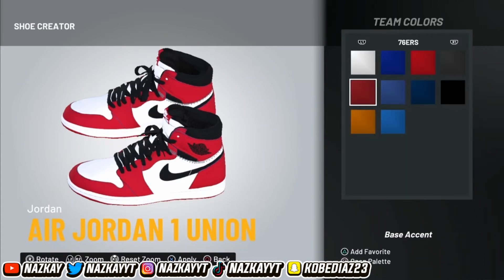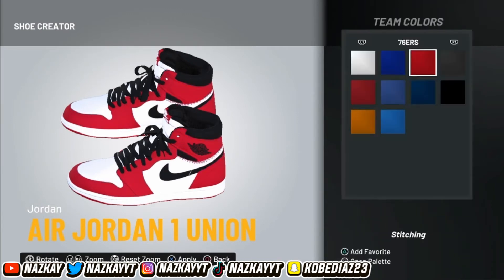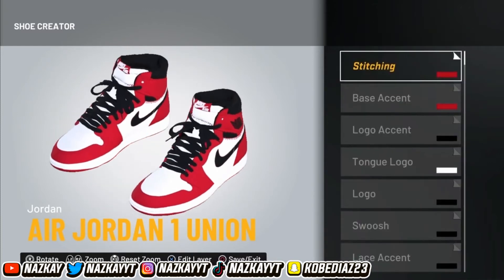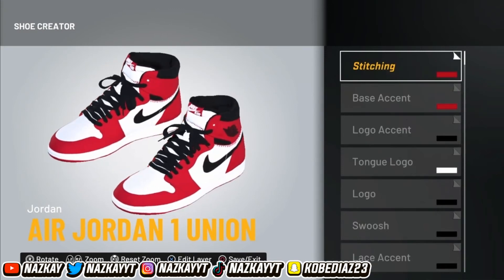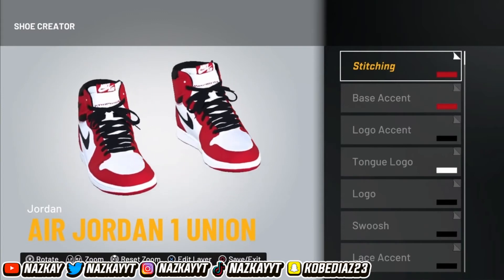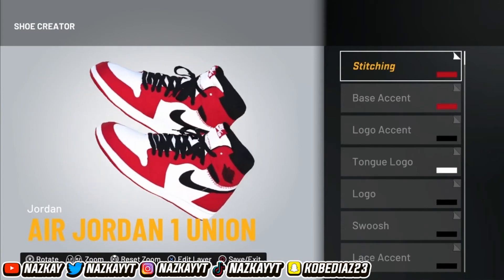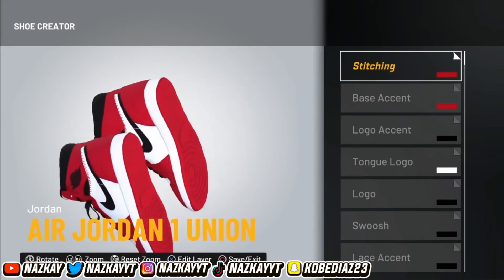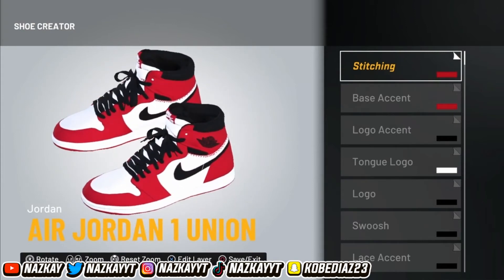And then the base accent — you don't want white or black, make it red. Stitching — make that red. And then there you guys have it! You just created the Jordan 1 Chicagos. We're gonna do a little turnaround — look at that, look at the bottom. I think I did a very good job creating this shoe. Creating the shoes was a W.